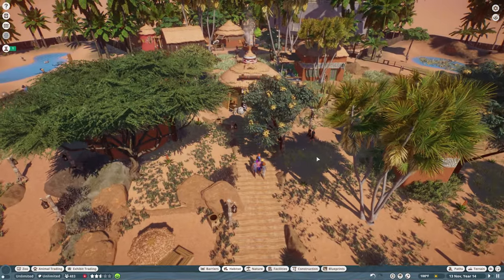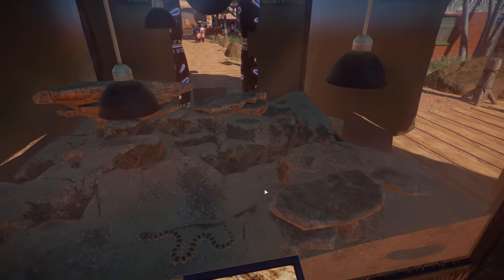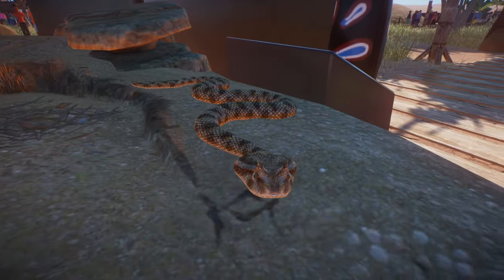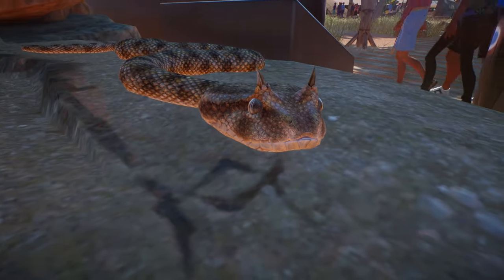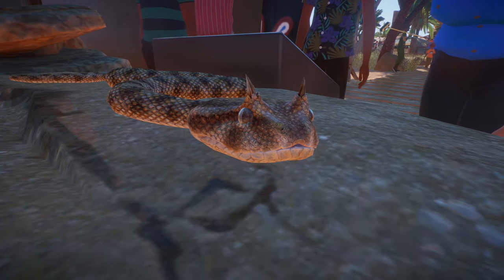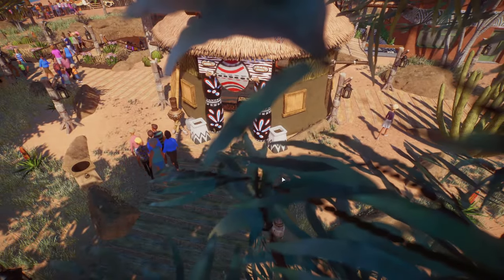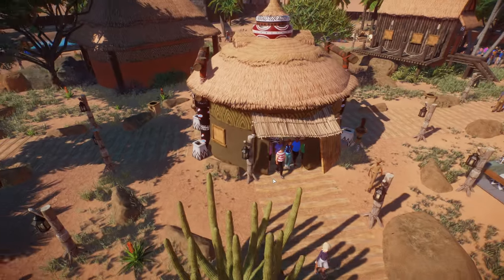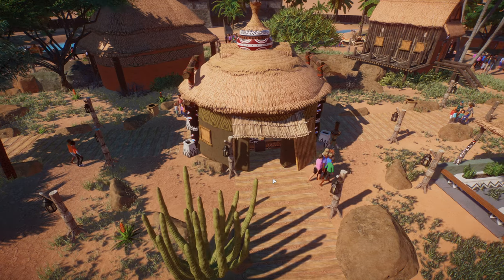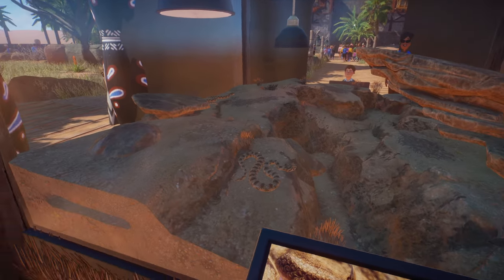Last but definitely not least, our exhibit animal — the desert horned viper. There we go, we've got one right there chilling. They are indeed horned — they have little horns on them. Look at its eyes moving. Another great exhibit animal. The last few updates had exhibit animals that made use of the new walkthrough habitat, so it's nice to get more of the classic exhibit animals.